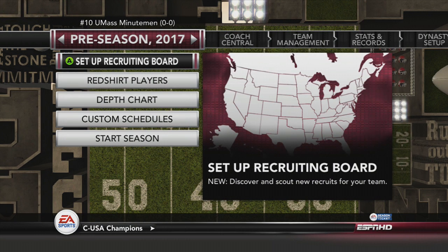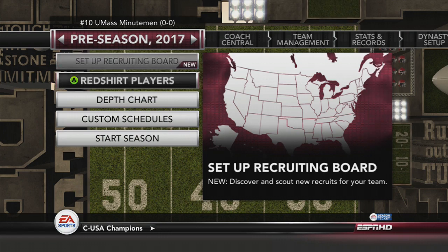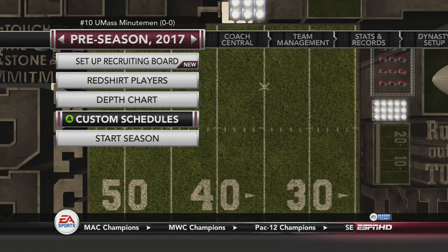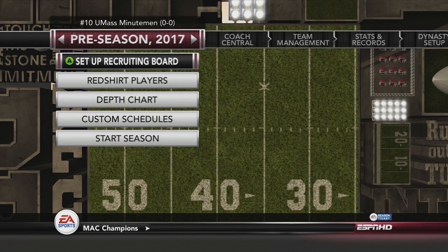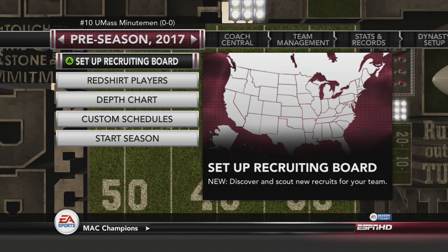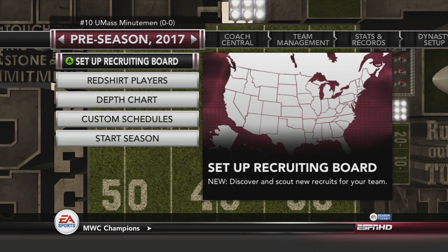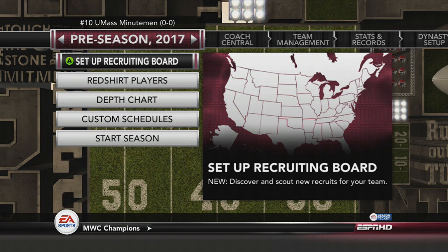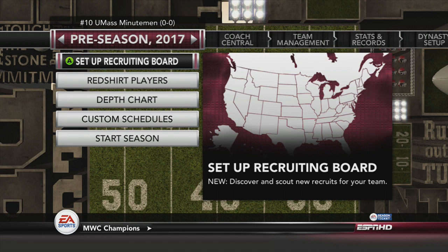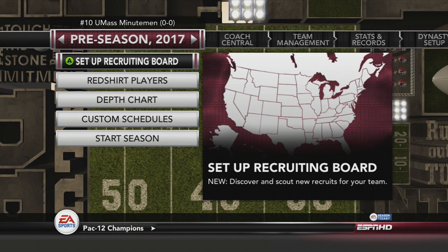Setting up the recruiting board makes no sense to do here since this will all be done in NCAA 14, along with redshirting players. This is about as far as we can go in the old game. Now it's time for me to make a spreadsheet or figure out whatever I need to do to get these guys into NCAA 14 and continue this series.